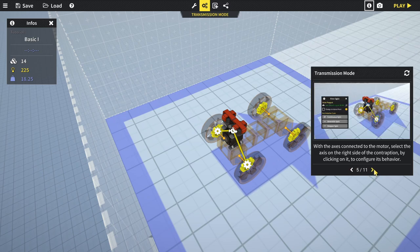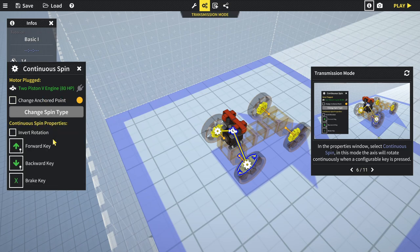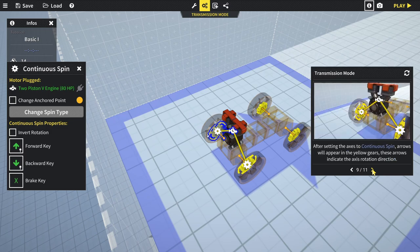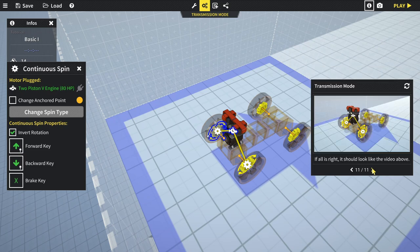With the axes connected to the motor, select the axis on the right side of the contraption by clicking on it to configure its behavior. In the properties window, select 'Continuous Spin' - in this mode the axis will rotate continuously when a configurable key is pressed. Now select the axis on the left and again set Continuous Spin. But this one is going the wrong direction, so select it and in the properties choose 'Invert Rotation'.